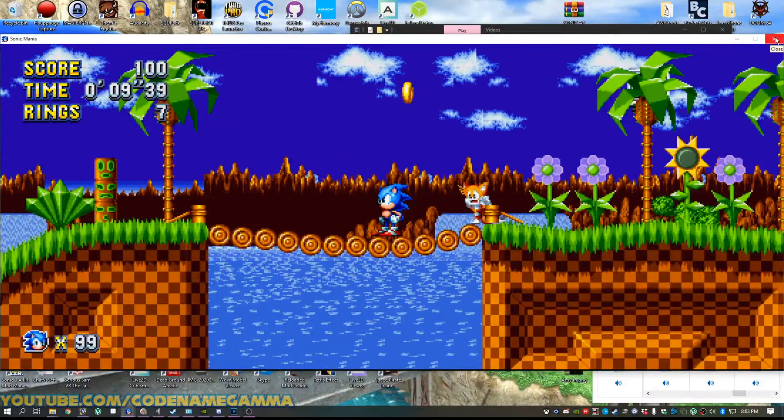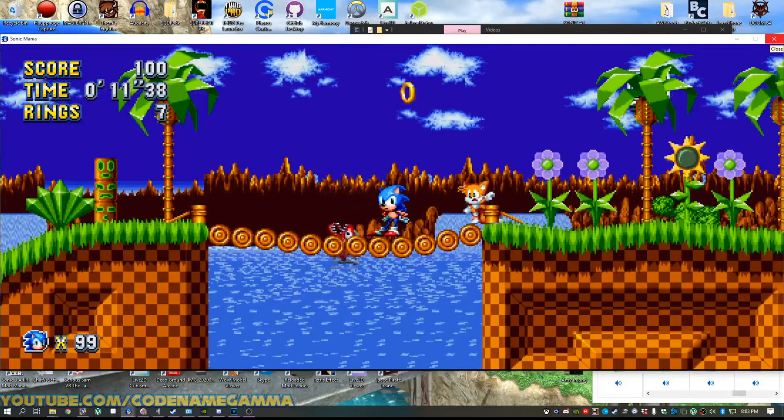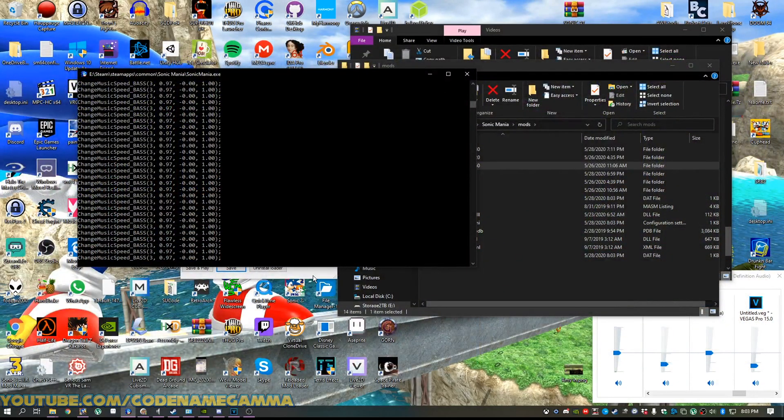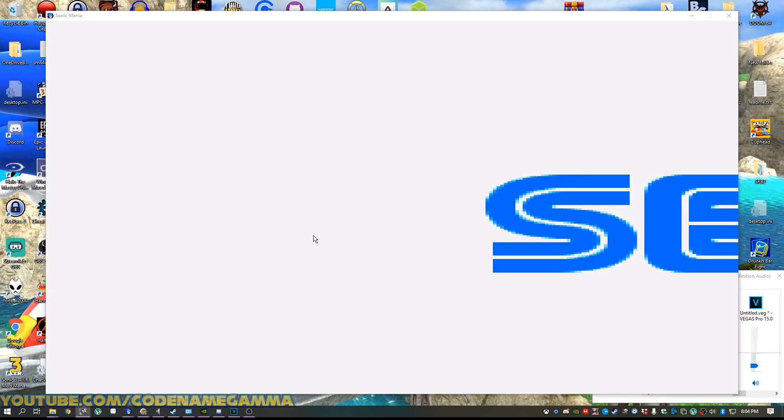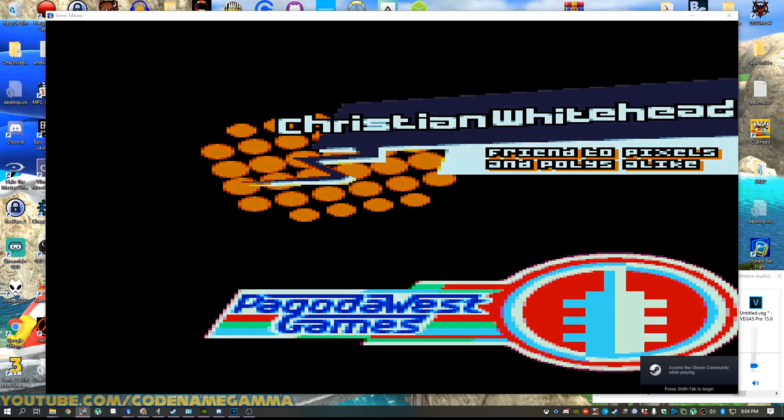Let's close that out and we'll do the same thing with the super ultra-wide so you can see the difference. Only select one of these at a time. Now we're going to do the super ultra-wide. We click save, and now we just run the game again. Now again, it's all stretched out — that's fine. We go Alt-Enter.